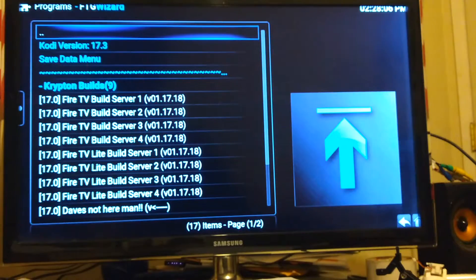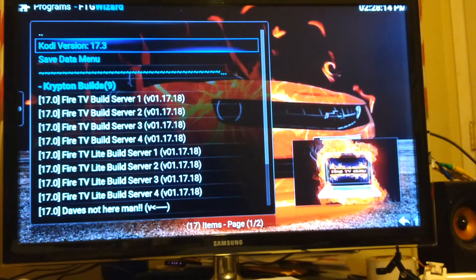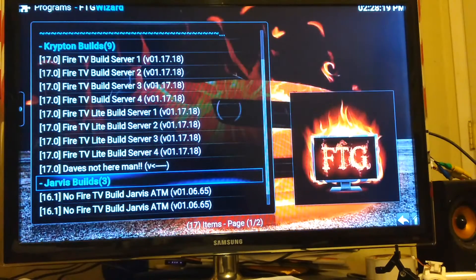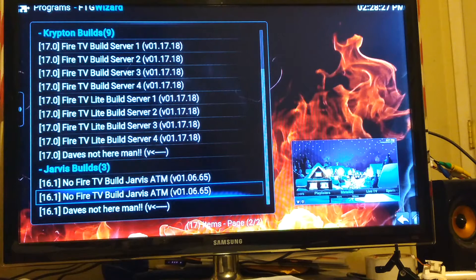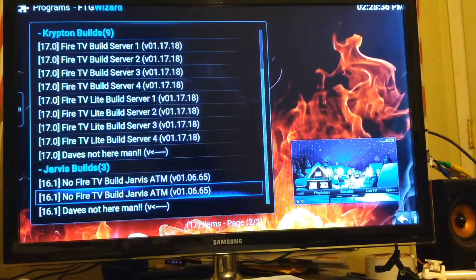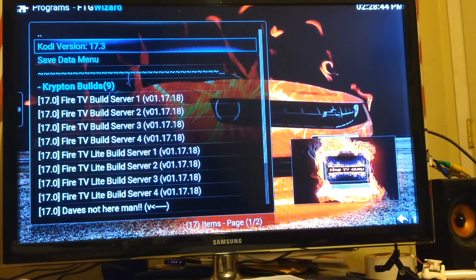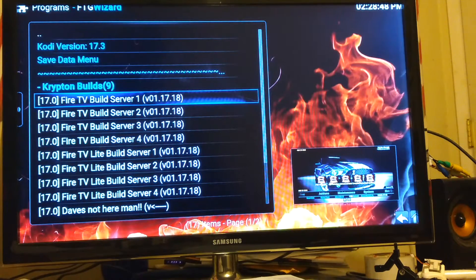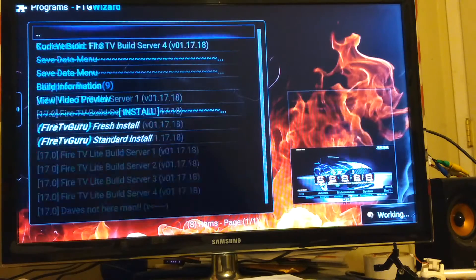Go down to Builds and select. Up here it says Kodi version. If yours says 16-point-anything, you need to come down here and go to Jarvis. It looks like there's no Fire TV build for Jarvis at the moment, so if yours is 16, wait on this update — it'll be up soon. If you have 17-point-anything like Fire MC you should have Krypton. There are four servers and four light builds — you want the full build, not the light.